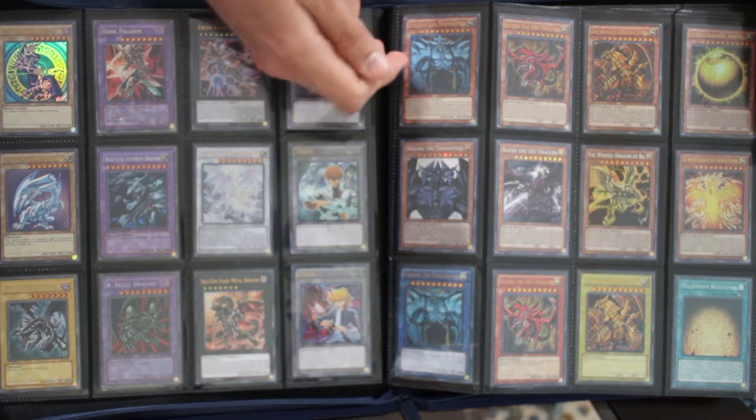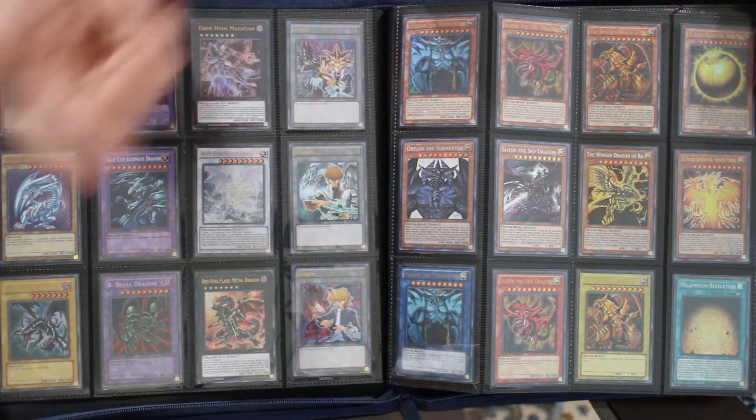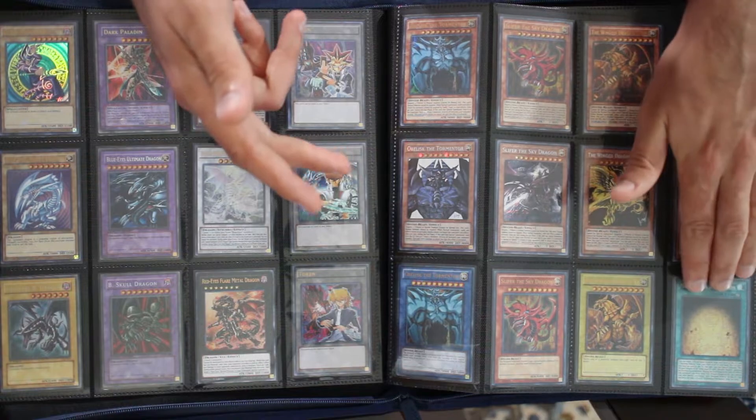You have the legal gods — the Shonen Jump Kazuki Takahashi gods. Well, they originally released in Shonen Jump, but these are the MegaTin versions from 2019. Then we have the illegal gods.